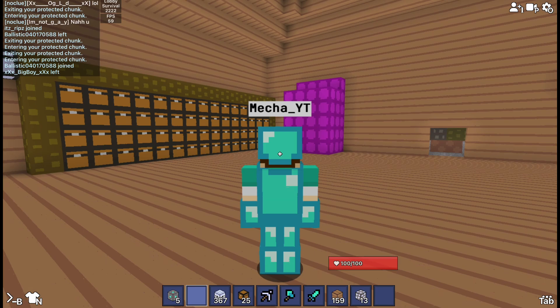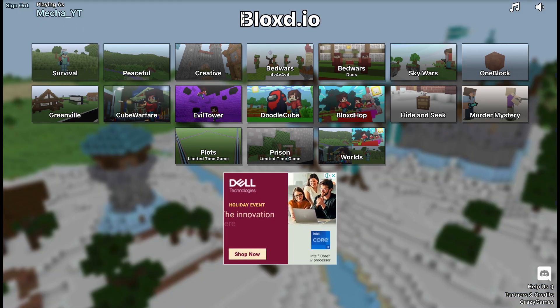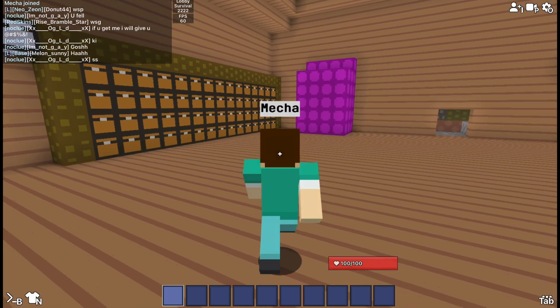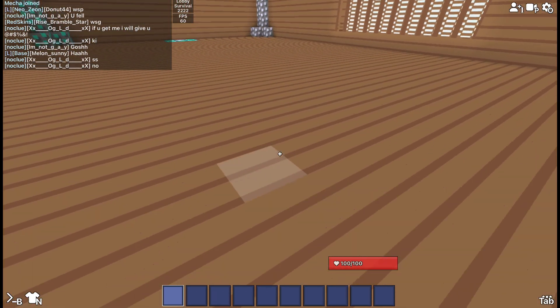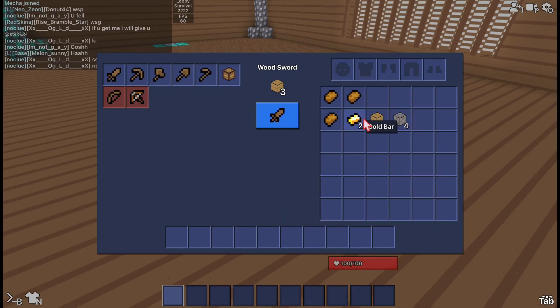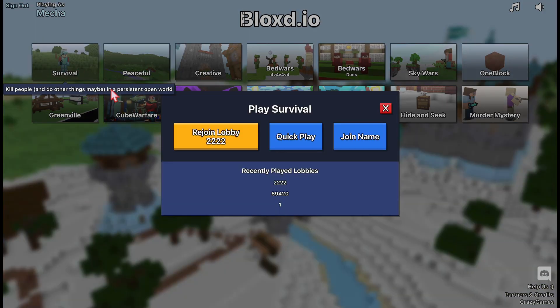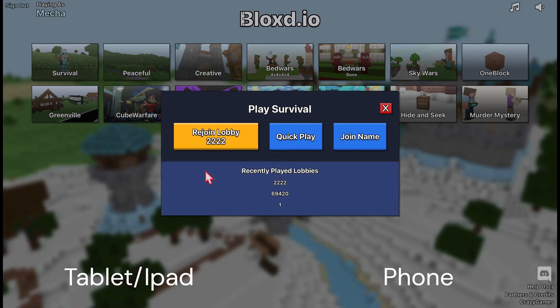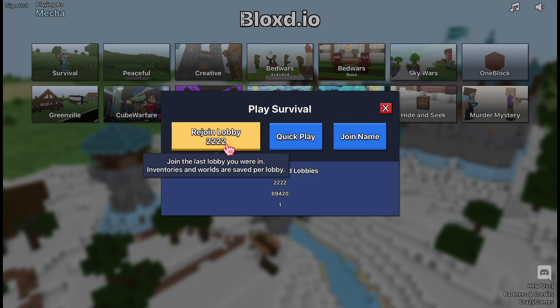First things first, you're gonna need an alt account. I'm on my alt account right now. In order to dupe, you're gonna need two devices — you can have your iPad and phone, your computer and phone, or phone and computer, whatever.